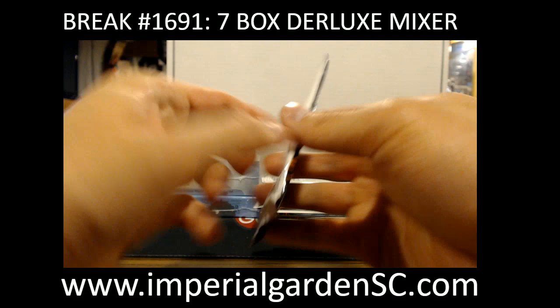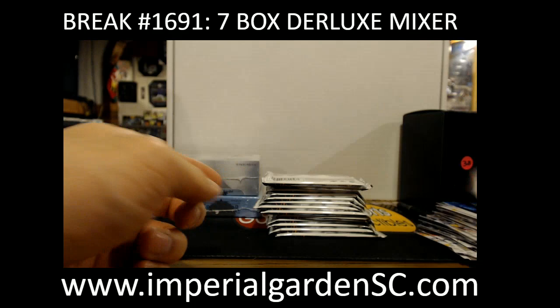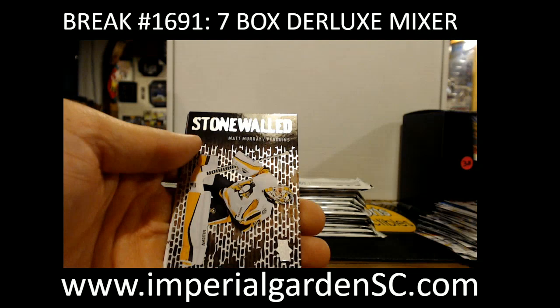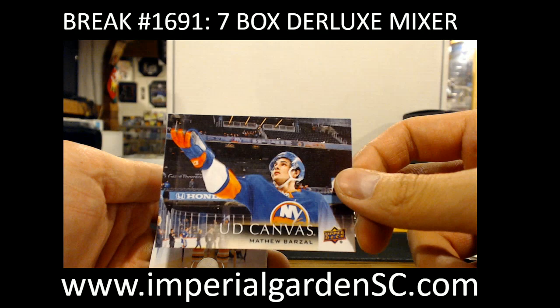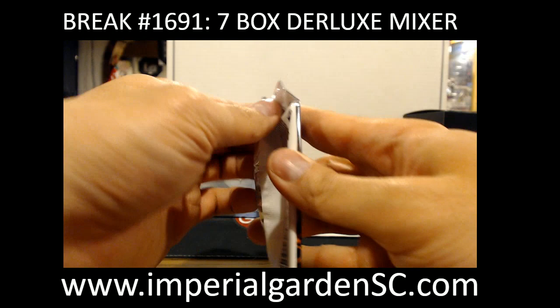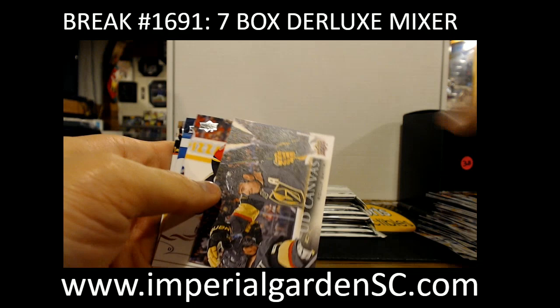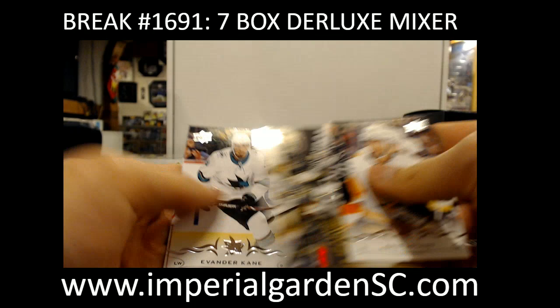Portraits, Jonathan Drouin for the Canadiens. Young Guns, Travis Dermott for the Leafs. Stonewall, Matt Murray for the Penguins — Murray is struggling this year though. Canvas, Matthew Barzal. Canvas, Reilly Smith for Vegas. Young Guns, Ryan Donato for the Bruins.